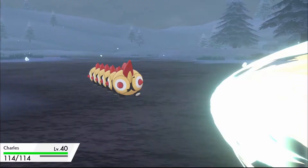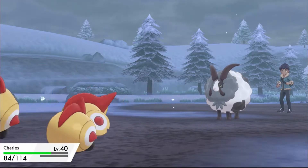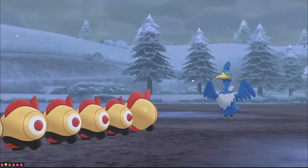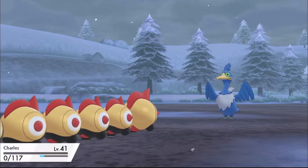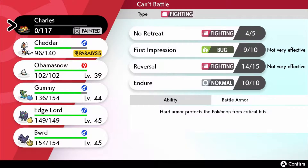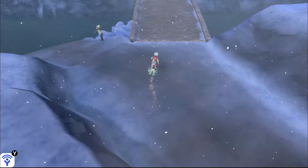After the gym, Hop challenges me to a battle — but Blitz is already dead, you don't get to kill him this time. Charles tries his best but isn't doing anything to Hop's team, so Cheddar and Gummy sweep with ease. After Hop's fight I head to the next route and encounter a Cramorant — another Pokemon I always wanted to try. I used Charles to get the Cramorant low, but it hit Charles with Pluck, then Hail finished him off. Not the most devastating loss, but I was looking forward to using him. I did catch the Cramorant though.